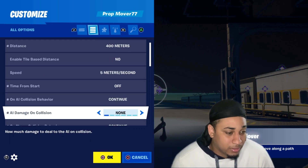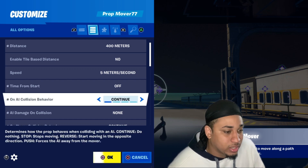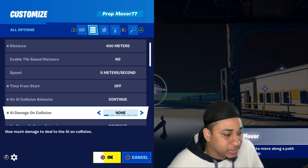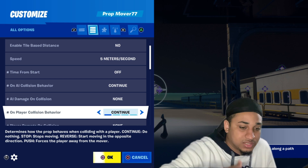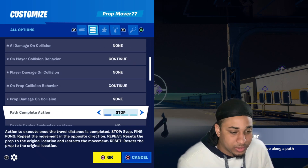Alright: start time from start — off. Collision behavior — continue. Damage — none. AI damage on collision — none. All of these are just going off and none, continue, none, continue, none, all.